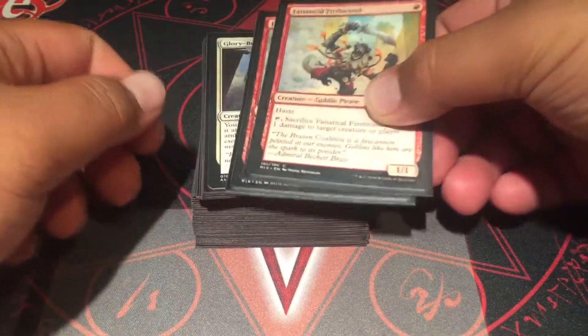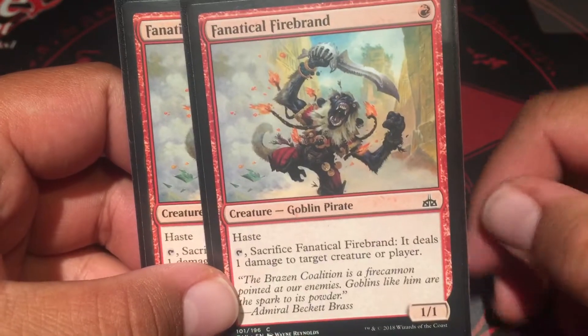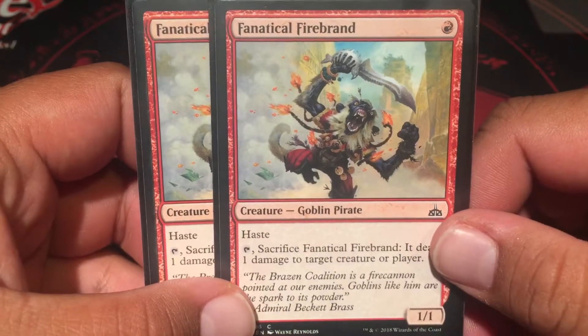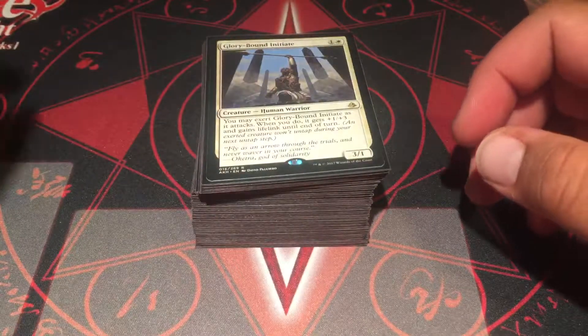I'm playing two Fanatical Firebrands. It has haste, and you can tap and sacrifice it to deal one damage to a target creature or player — so it can be a little removal for small things, or reach if you need that one extra damage.